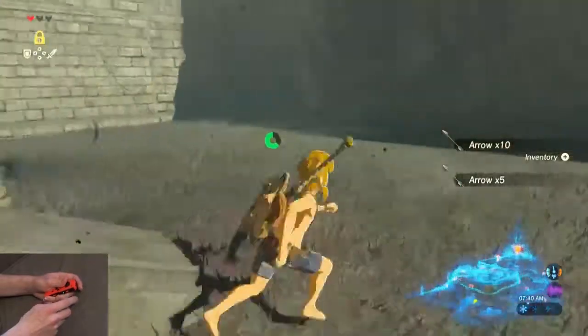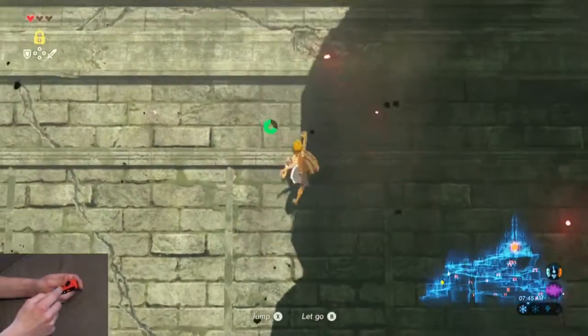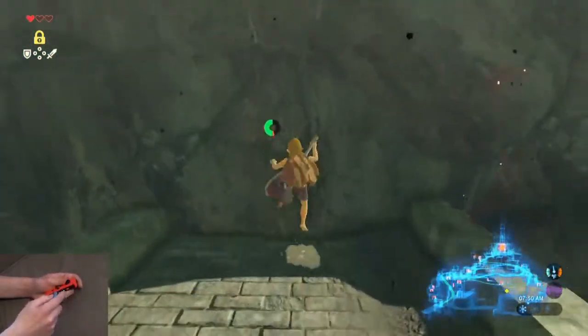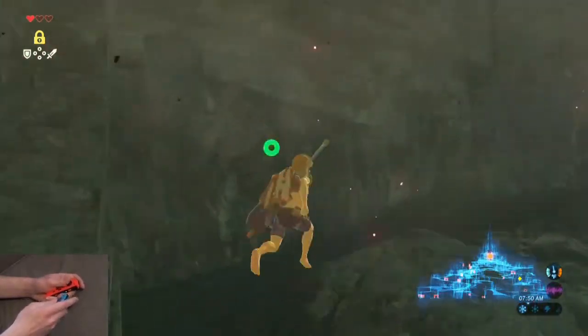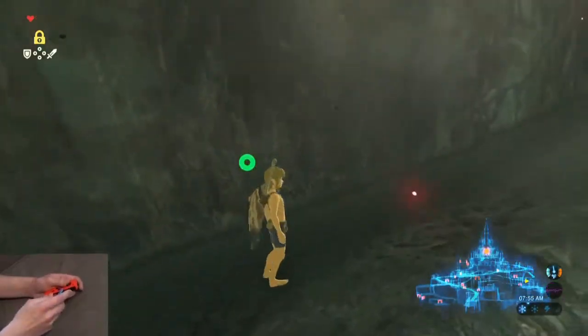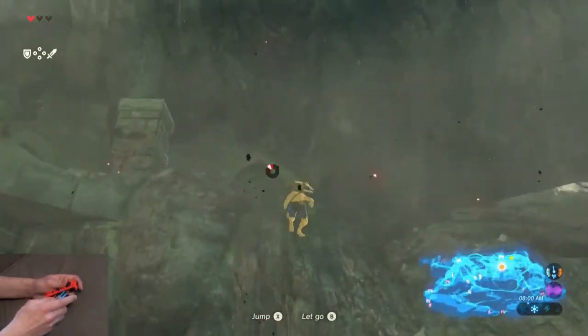Walk out the back and then climb up this ledge. Three jumps should do it. From here, you're going to want to walk past that broken column right there for about a second. That should get you to the right place where you can jump up and get to the road.